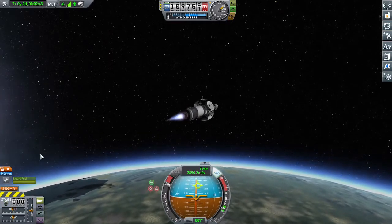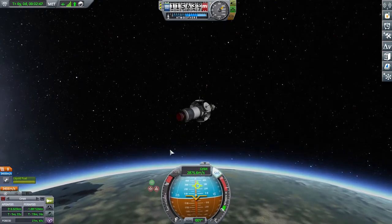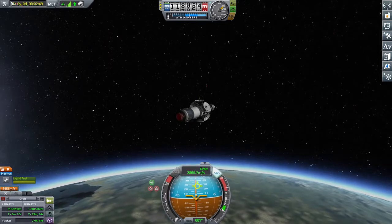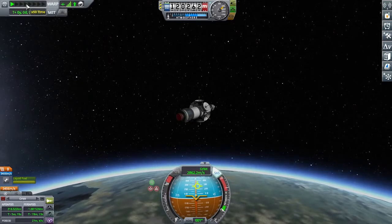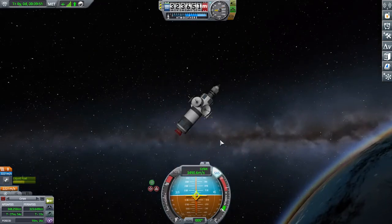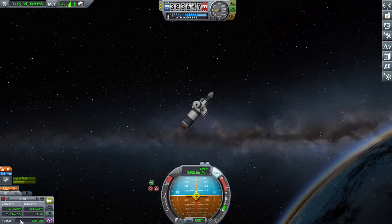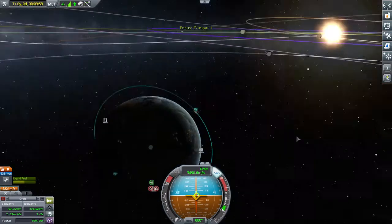Let's see what our status looks like. I'll go ahead and skip ahead till we're in orbit, which shouldn't be too long. We have CommSat 1 now in a polar orbit with a radius of about 330 kilometers.